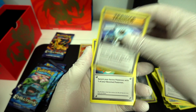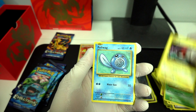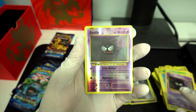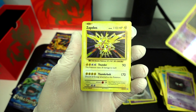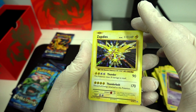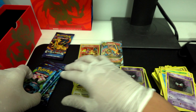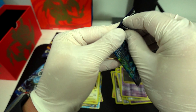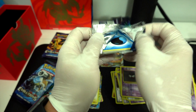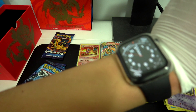Next pack: Pidgeot. Blastoise. Switch. Ratata. Weedle. Voltorb. Poliwag. Ghastly. Ghastly. Reverse Hollow. Ooh — Zapdos! Looks good. Zapdos looks good.